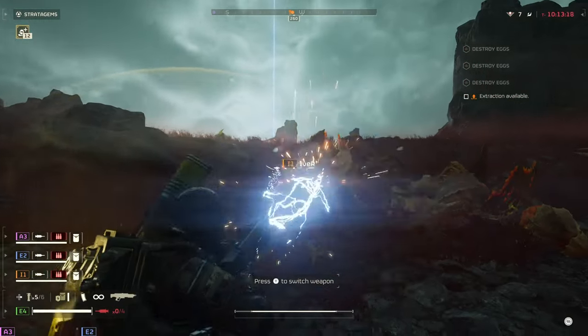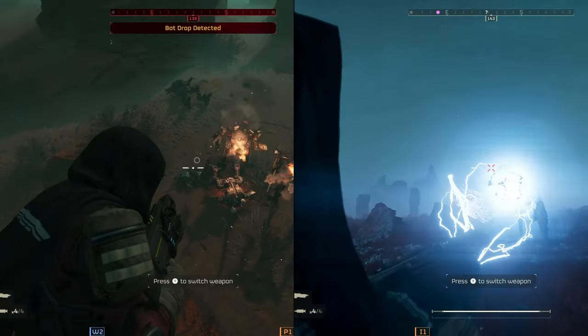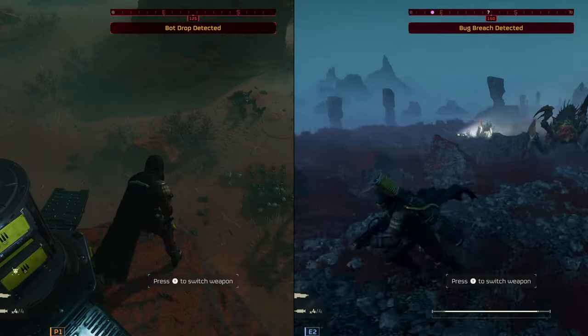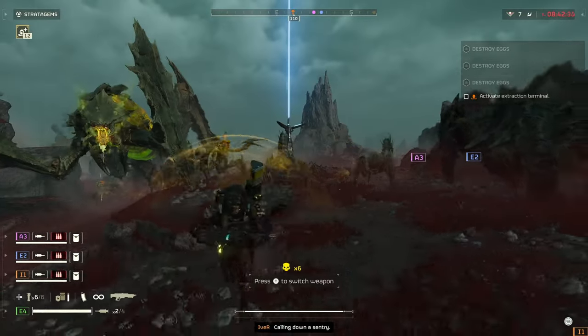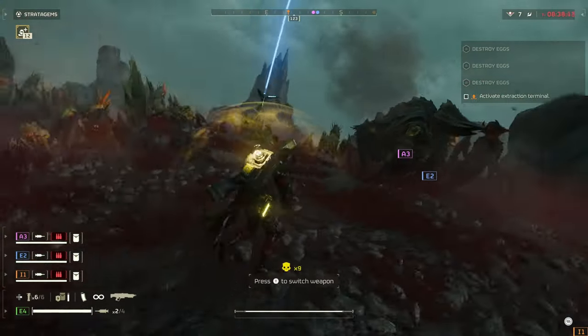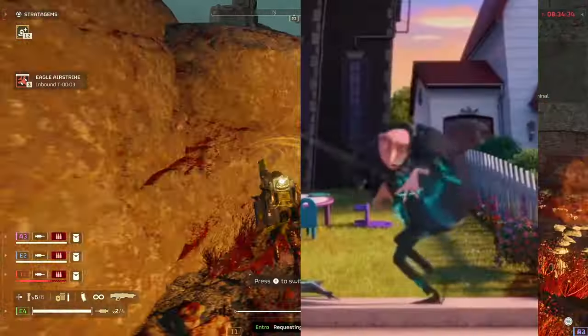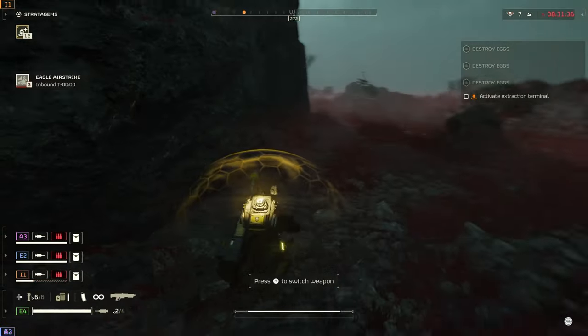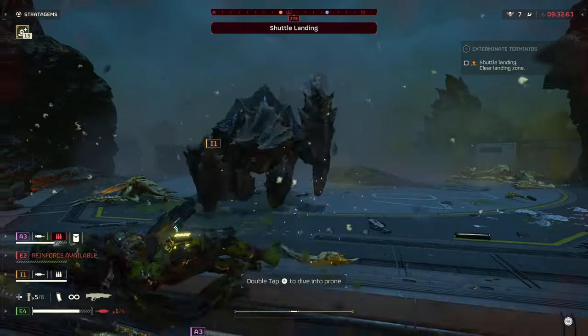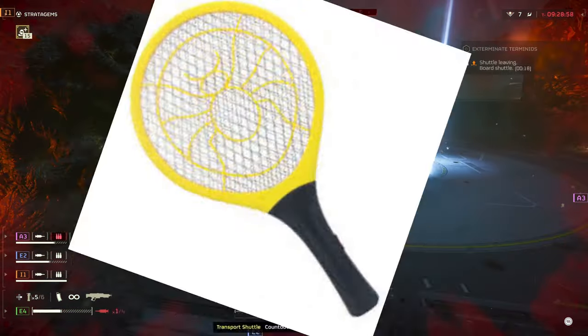Its damage can also vary quite a bit. On some occasions the Blitzer murderously drags Berserkers and Brood Commanders out back for the worst X-ray of their lives, while sometimes it gives scavengers tickle torture instead of turning them into grilled radbroach. But generally you can have a pretty fun time with Broods, Devastators, and Troopers. Its auto-tracking also allows hunters to experience a fly's fear of a high-voltage swatter.